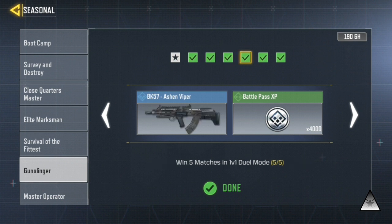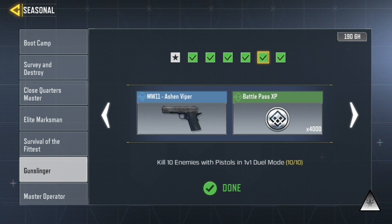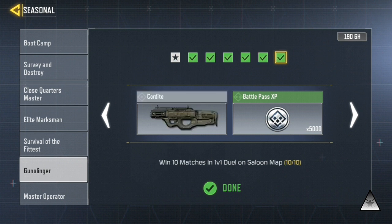In the fourth task, you need to win 5 1v1 duel matches. In the fifth task, you need to kill 10 enemies with pistols in 1v1 duel. In the sixth task, you need to win 10 1v1 duel matches on the Saloon map.